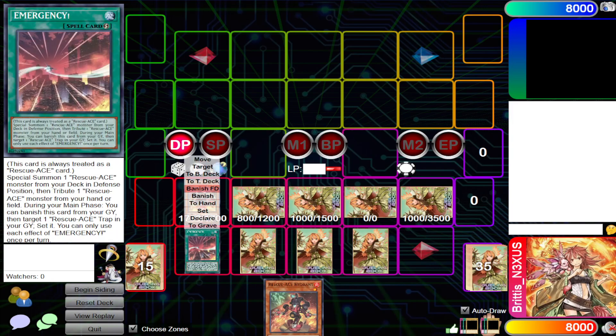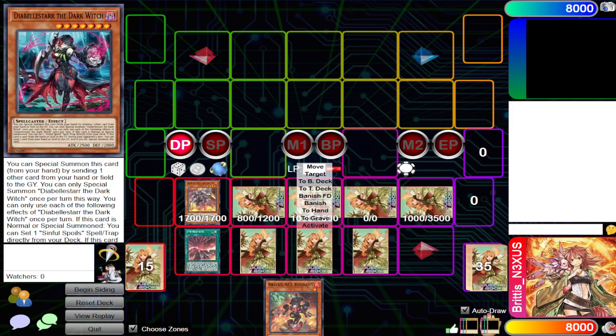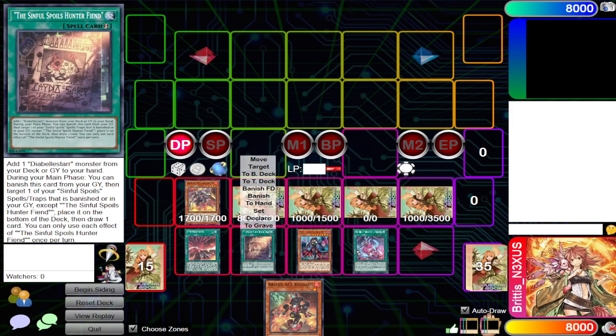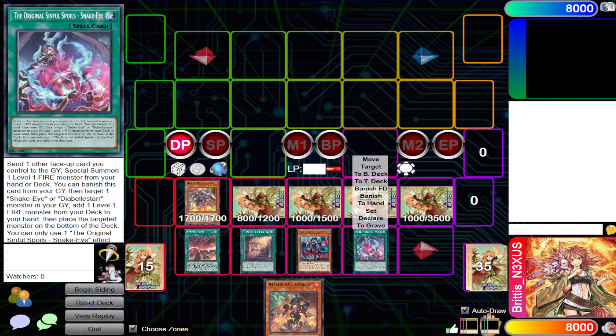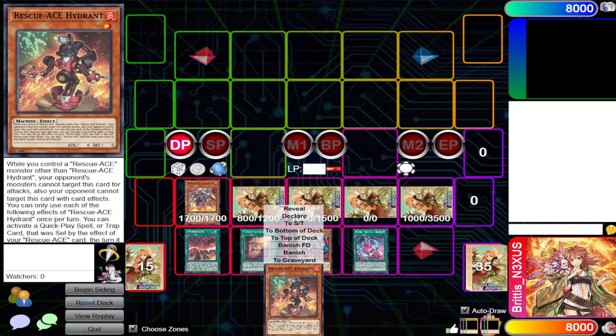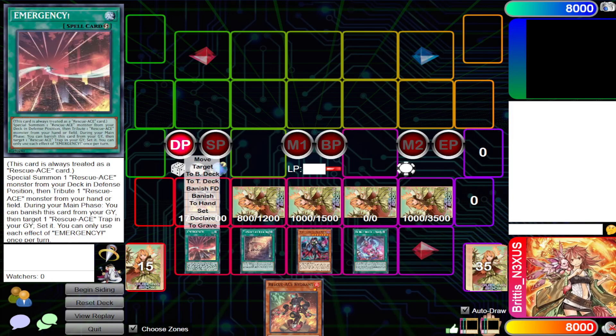In the OCG right now, with the release of Age of Overlord, we've gotten a few cards called the Sinful Spoils. We already have one in the TCG but it's not really used as an engine card — just for disruption. However, this small engine has been incorporated into many decks and strategies, and Rescue Ace is a main outlier. The main reason is there's a one-card engine that special summons Hydrant from the deck, and from Hydrant you can get to Air Lifter, which gets you to Emergency, or vice versa.